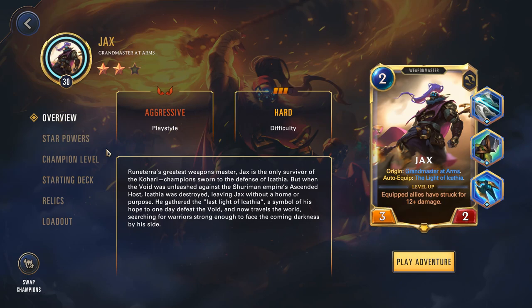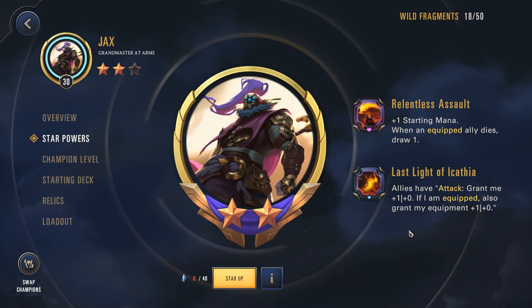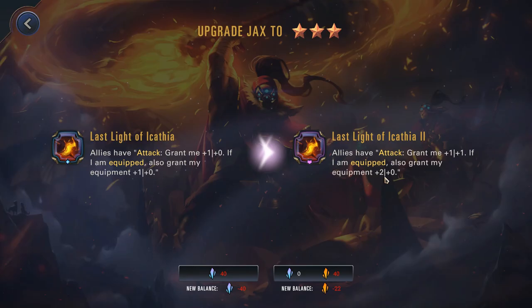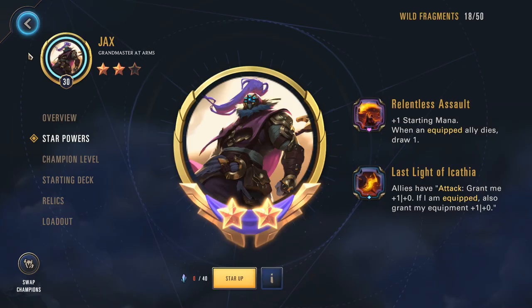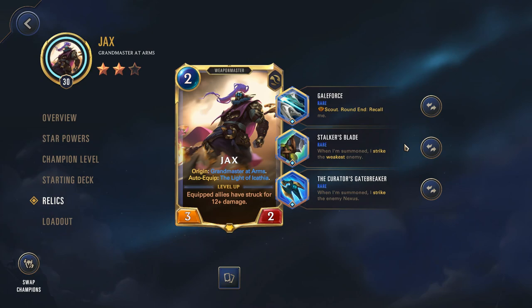Finally, let's look at the Runeterra region. My personal recommendation is to go with Jax, who is a really solid champion and well equipped to deal with the Aurelion Sol encounter. 'Relentless Assault' gives you an extra draw whenever an equipped ally dies, but the ace card here is probably 'Last Light of Icathia' — when allies have attacked, grant me plus 1/plus 0, and if I am equipped, also grant my equipment plus 1/plus 0. The second iteration provides additional stat buffs. This power is really good for dealing a lot of damage with Jax. My recommended build is Galeforce — so you can attack twice courtesy of Scout — along with two striking relics: Stalker's Blade and Curator's Gatebreaker. Stalker's Blade allows you to strike the weakest enemy, and Gatebreaker lets you strike the enemy Nexus. Both contribute toward Jax's level up because he equips the Last Light of Icathia first before striking. This also works well with Galeforce because you recall Jax, resummon him, and effectively strike for even more damage — essentially cheesing the Nexus and taking advantage of Jax's insanely low cost.